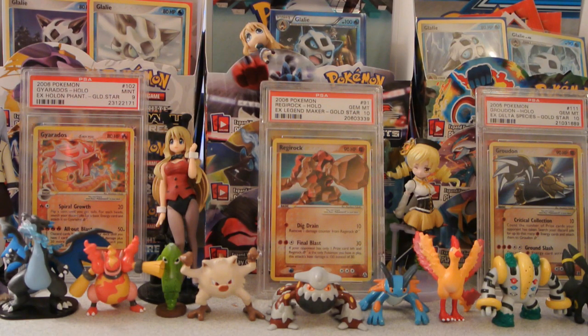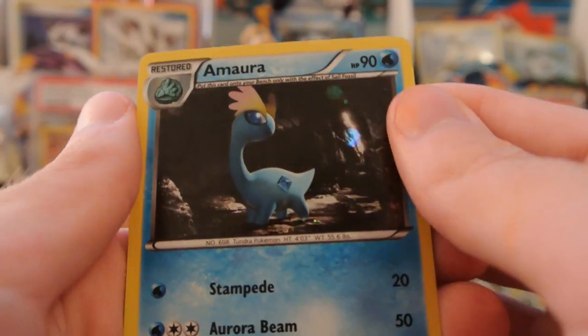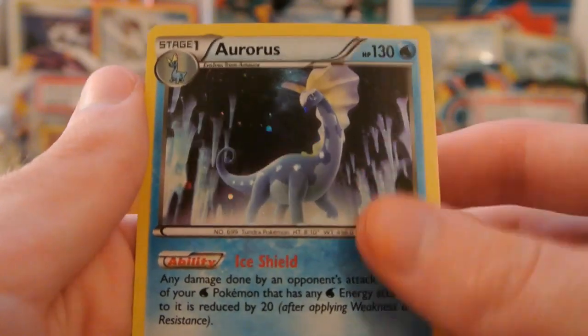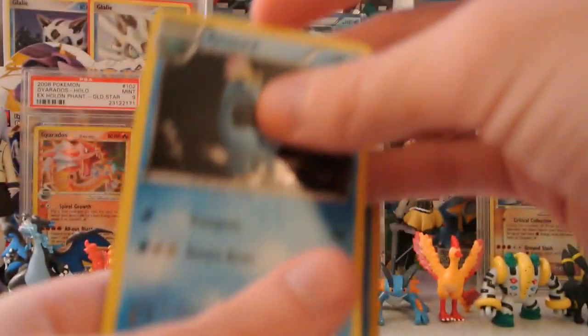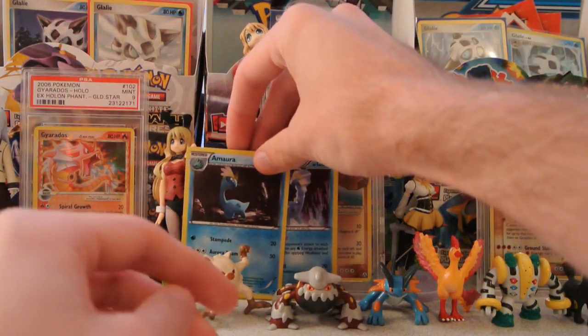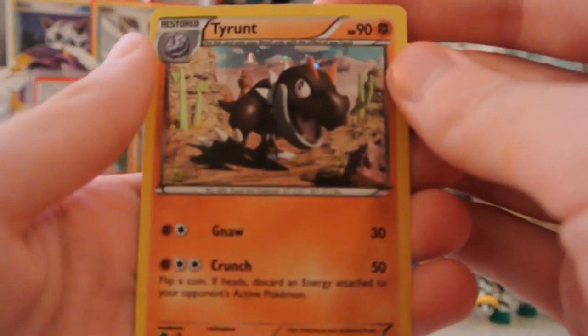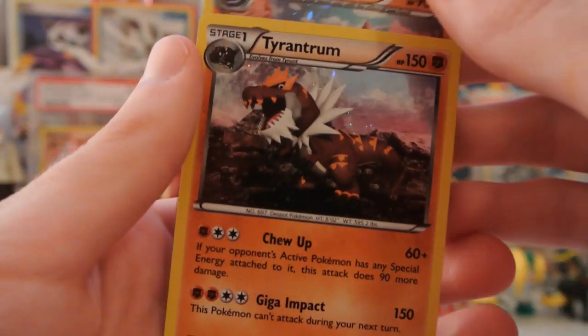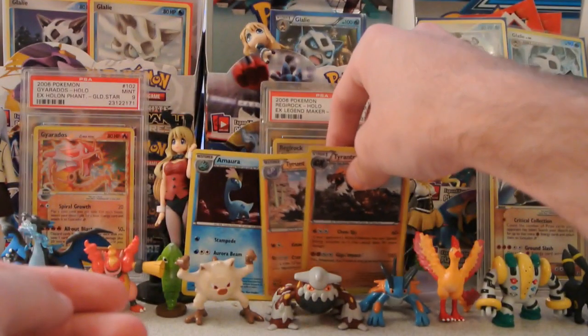The first two cards I'll show off are Amora and Aurorus. So these are not promos, these are just special hollows. There's sort of a dotted pattern on it, you can kind of see. There's Aurorus — you can see the dot pattern better here. There's its ability and attack. We'll put those in the background there. And then we have our other two fossil Pokemon, which are Tyrant and Tyrantrum. These are also those dotted hollows. Pretty cool. And then Tyrantrum as well — this one I think is a lot better than Aurorus.